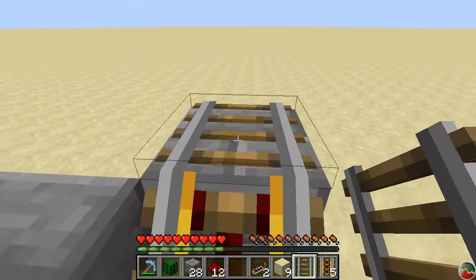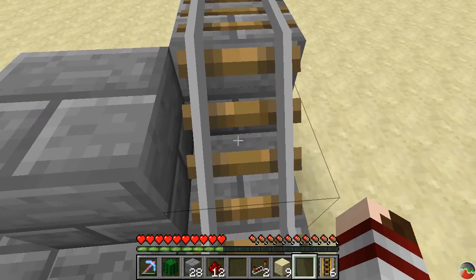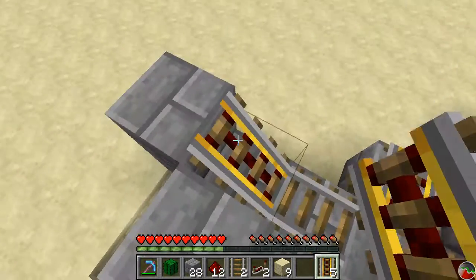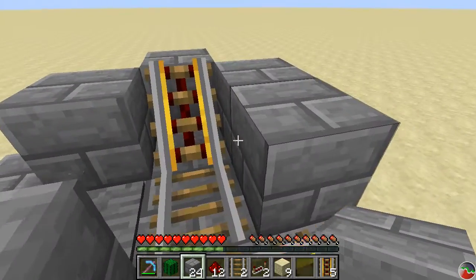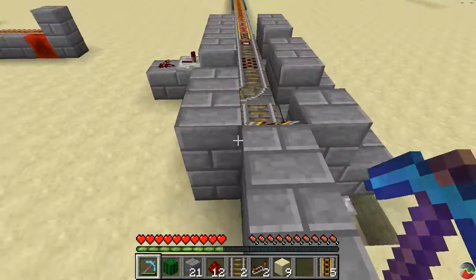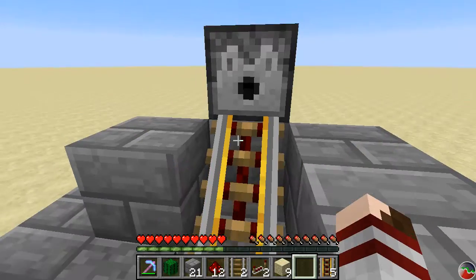We have to put another rail on top here and then break it — do so without the pick. By putting the track on top here, it slants this powered rail, which is important because that's going to give us the boost we need to get started. We need a couple of blocks back here, and this is where our dispenser is going to go to launch the minecarts. We put that there, and if I had the minecart, I'd put it in here — that's going to trigger when we step on the pressure plate.